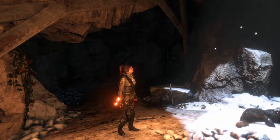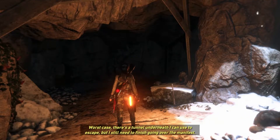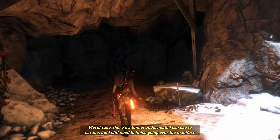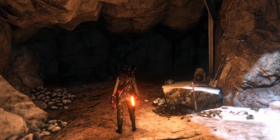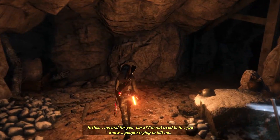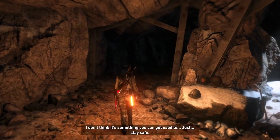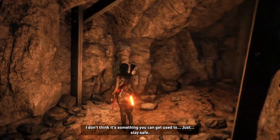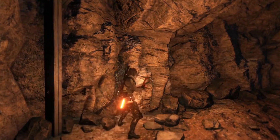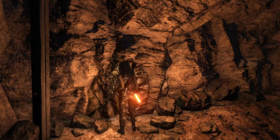Oh, that's not good. Can you get somewhere safe? I'm in one of those old safe houses and I have snares set outside. Worst case, there's a tunnel underneath I can use to escape, but I still need to finish going over the manifest. Is this normal for you, Lara? I'm not used to it, you know, people trying to kill me. I don't think it's something you can get used to. Just stay safe. Right, it's definitely something we're not used to.